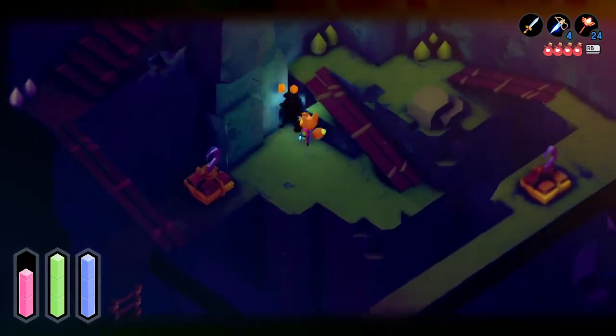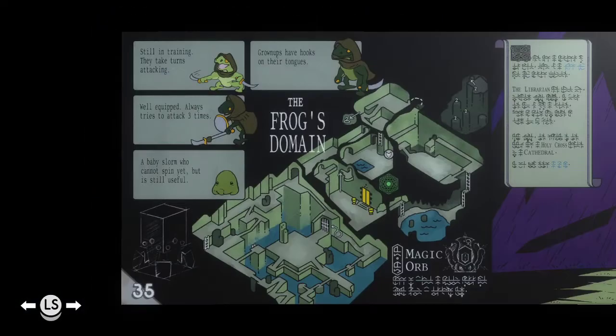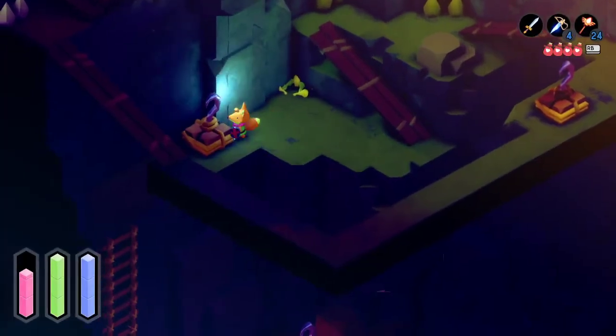As far as enemy types go, if you've got the page, it shows it right here. They kind of just go in age groups. You see the top left — still in training, they take turns attacking; well-equipped, always tries to attack three times; and grown-ups have hooks on their tongues. Those are pretty much the only three things, and I guess there's the Baby Swarm, which literally just crawls along slowly.